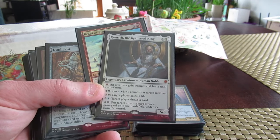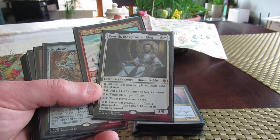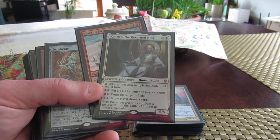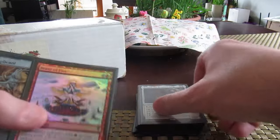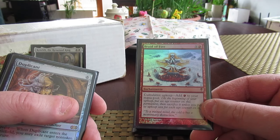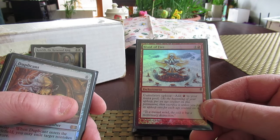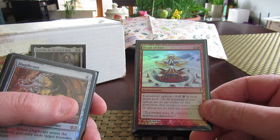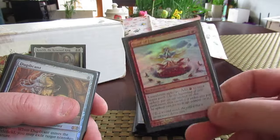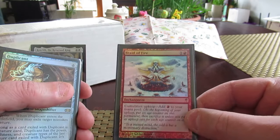The Genie got pissed off because Seedborn Muse is a CEDH card and I should not be playing it in a casual environment. I looked at him like, obviously you've never played CEDH. I have, and none of my friend's CEDH decks have a Seedborn Muse because he doesn't have time for that. She's not a CEDH card. I started really rethinking Kenny's power level because the Genie was not happy. He's not a 6 or 7 - Kenny, just by being Kenny, is a solid 8.